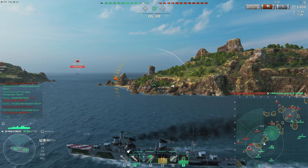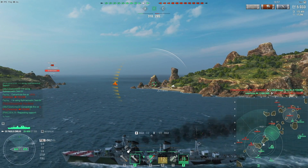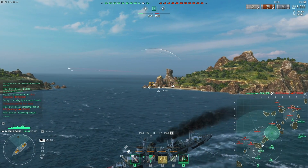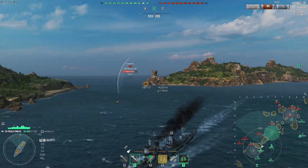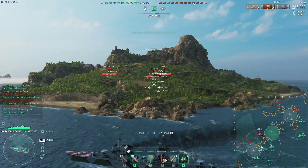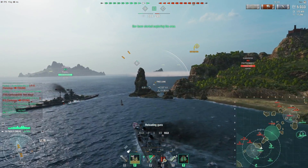However, all of this must have some balancing factors. Number one downside on the Paolo Emilio is that she has a 7.1 kilometer concealment range. This is worse than virtually every destroyer she will run into — not all of them, but almost everyone. This means you can't really play like a normal destroyer for a lot of things you do; you have to think slightly differently.